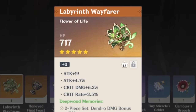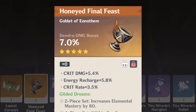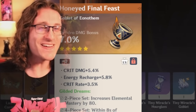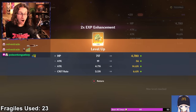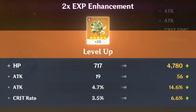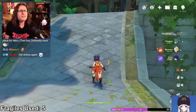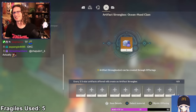The Gilded Dreams and Deepwood pieces were flowing in, with this ridiculously cracked double crit Dendro Goblet on Gilded. That's a good one, boys — all crit. That's disgusting. Homies, you thought this was just farming? Look, we've got strongboxing to do, baby. Let's get this started.